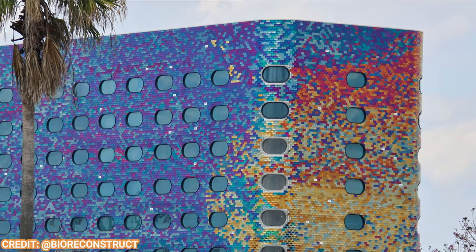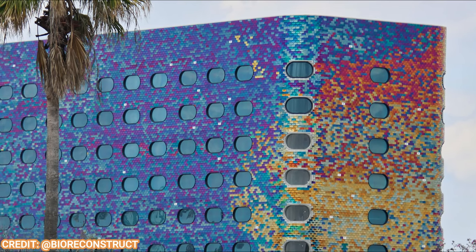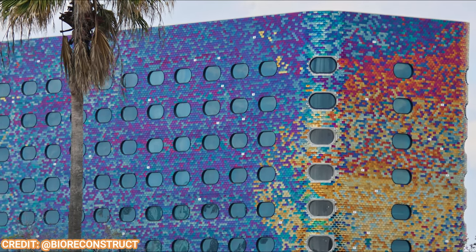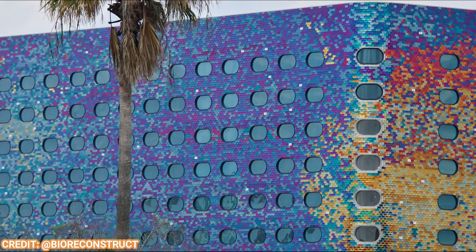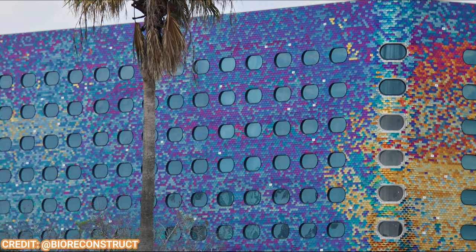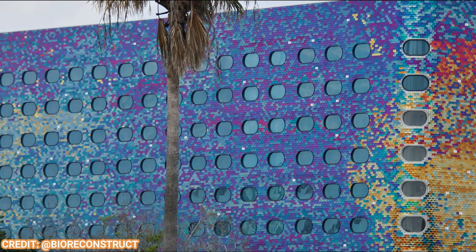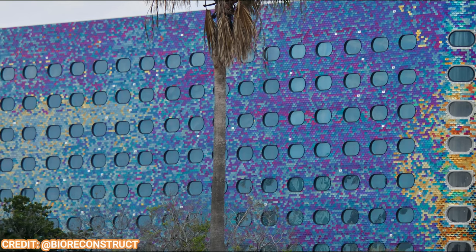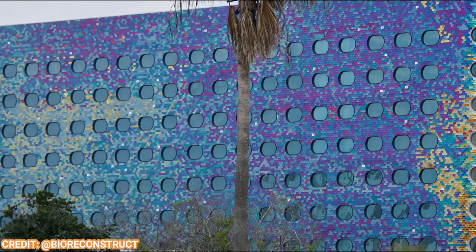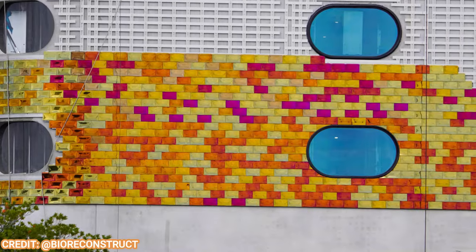Moving over to the hotels, you can see the Stellanova looking fantastic. This twinkling, starry facade does sparkle at night. I just love the whole space theme of this entire park — it's very cohesive and a really cool theme. And its sister hotel, the Terra Luna, is getting its facade work going as well.